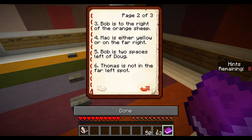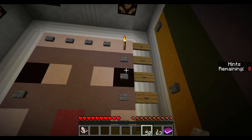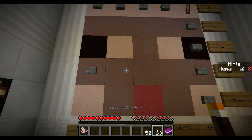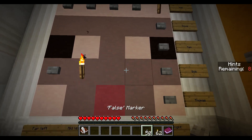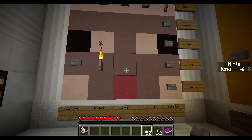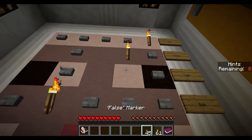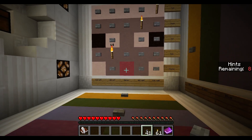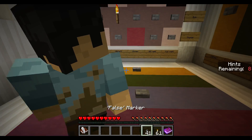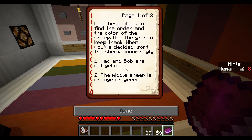Bob is two spaces left of Doug. Doug can't be far right since Mech is there, so Doug could be mid-right. That means Bob has to be two spaces left - mid-left. Since Doug can't be far right and Bob can't be far left, that's the only option. Thomas is not in the far left spot, so he has to be center. And Sam is far left. All we need now is the colors.